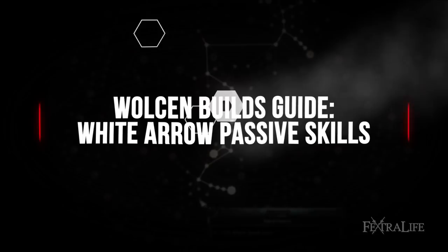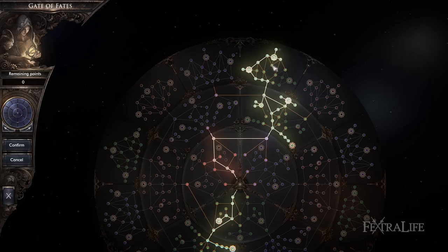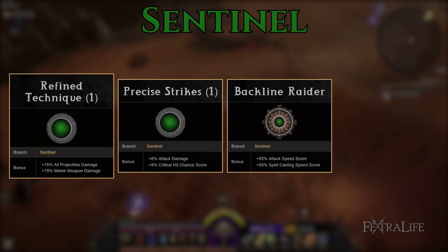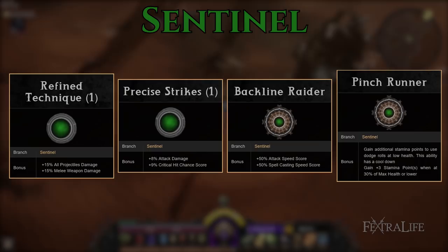Figuring out how to align your Gate of Fates is one of if not the hardest part of making a build in Wolcen and generally takes a respec or two before gotten right. In this section I want to show you how I've set this up for maximum performance. Sentinel is an obvious choice for any ranged character; you'll make your way through here picking up Refined Technique and Precise Strikes for extra projectile damage, attack damage, and critical chance. Be sure to grab Backline Raider as well before heading to Ranger for increased attack speed. Later on in the game you'll want to pick up Pinch Runner and the passives near it for boss fights.